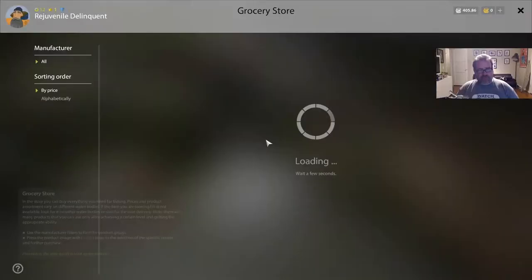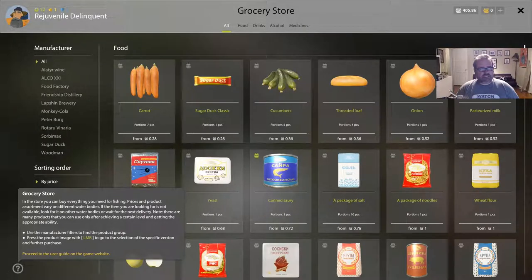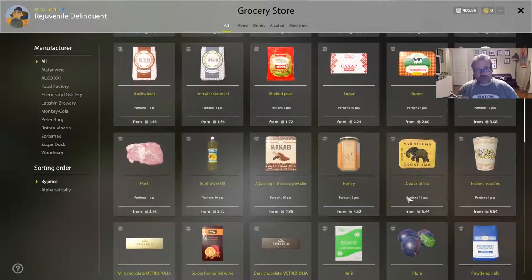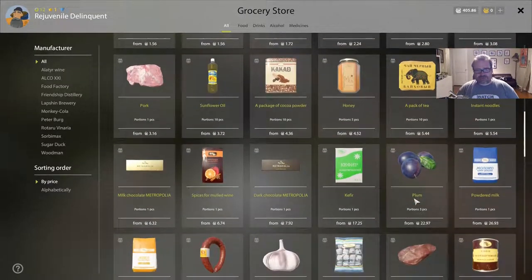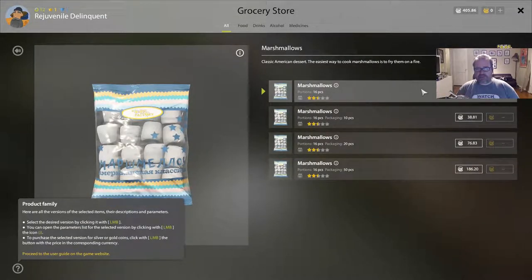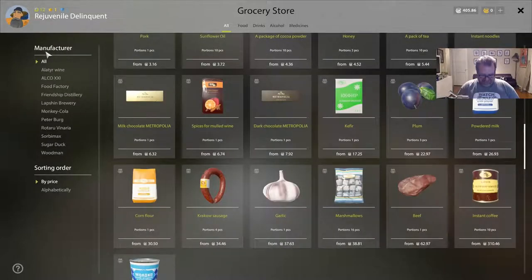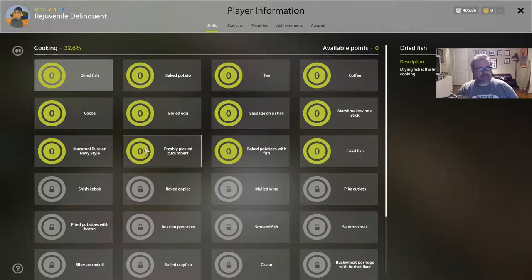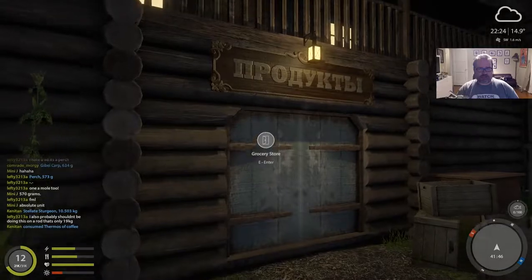Let's see what you need to craft. The UI isn't great and doesn't necessarily tell you everything, but I'm pretty sure to do the marshmallows all I need is the marshmallows and a fire. What else can I cook? I'm not buying 10 of them — I don't even like marshmallows that much. Let's try pickle cucumbers instead.